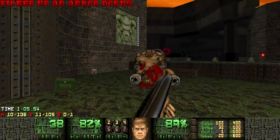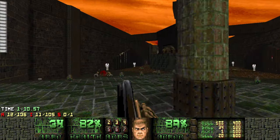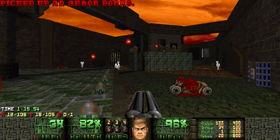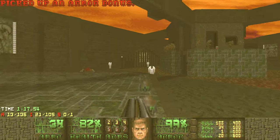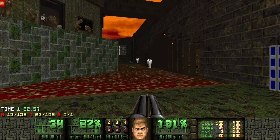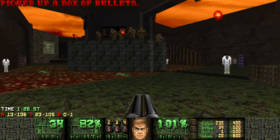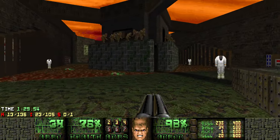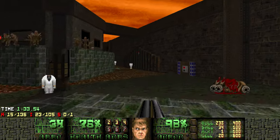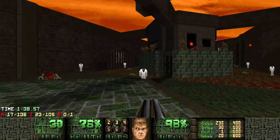Let's see. Man, just fall down! Thank you, I appreciate that. Okay, so there's a lot of rad suits. There's tomato sauce. There's a revenant in there, there's a bunch of imps, there's a bunch of dudes with chainguns. Hey now - hell knight over there. Hopefully that chaingunner dies soon. Let's start shooting things and see what happens, I suppose.